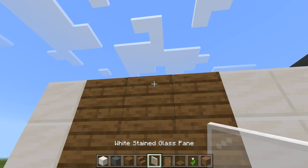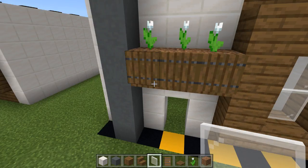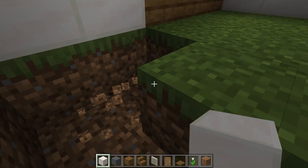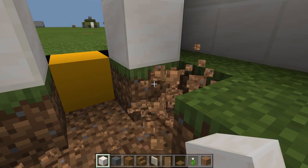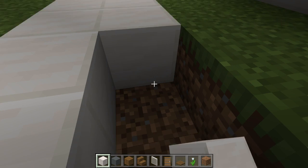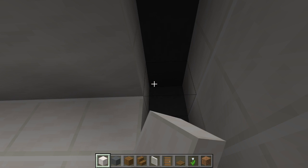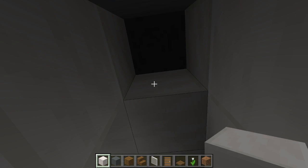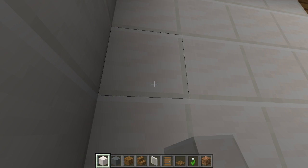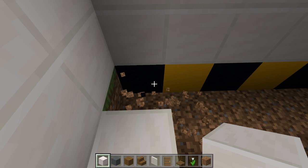And then over here in the back, you want to go two blocks down and break these two blocks and place window panes. And then at the front, you want to fill this part in up to this quartz line — fill with quartz. And you want to fill in the cyan terracotta gap over here just to make it look nice, clean and flush. And then fill in the floor with quartz.